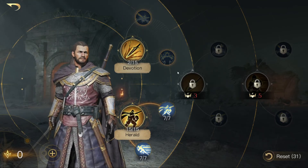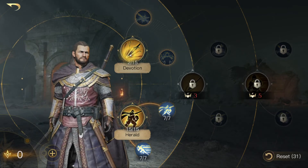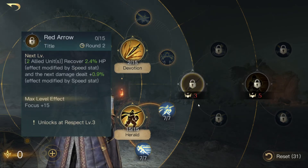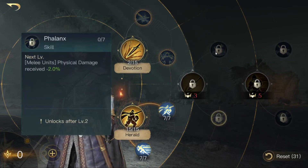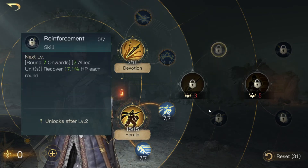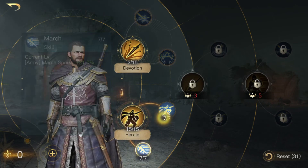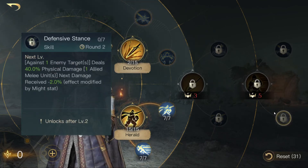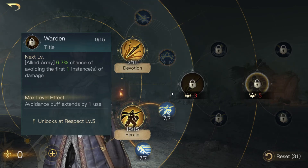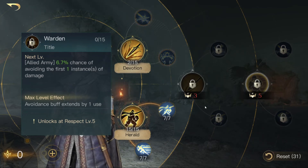So, how to skill him? Let's say we got him at respect level 5. I personally would go for devotion, max out cleave, max out gelant. Then I would go for red arrow because I like it very much. Then phalanx and reinforcement — so we take less physical damage and we can recover units. If I had points left, I would go for warden, because your dodge chances get higher and you might be able to avoid damage in some fights. But it's not the best option.